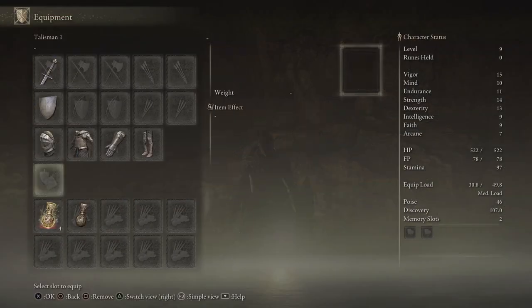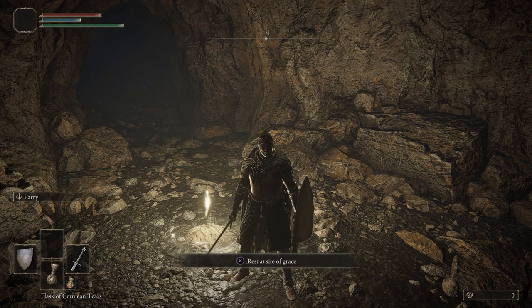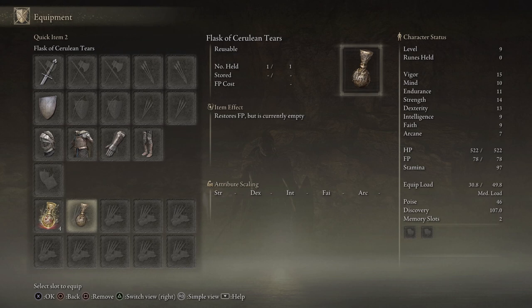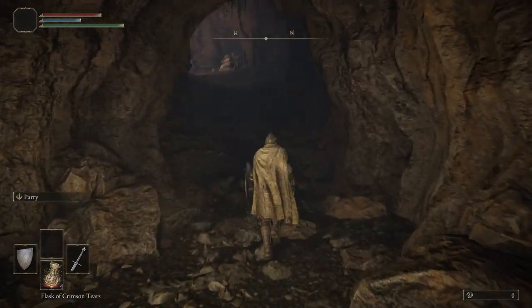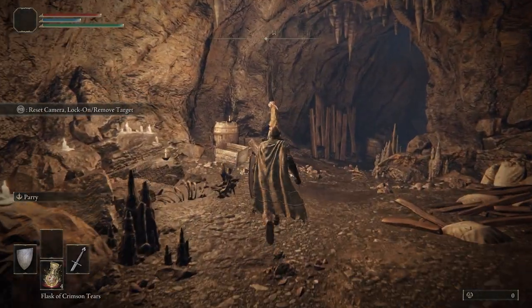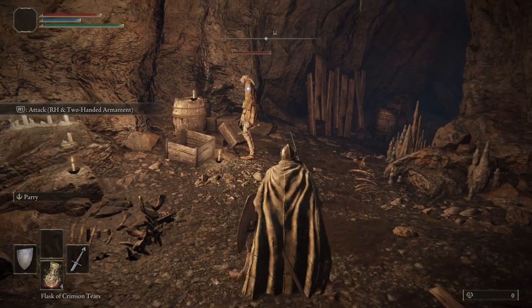Let's go into Equipment. Down here are our quick slots. If we press down on the D-pad we can switch between what we want to use. We don't need the Cerulean Flask on here because we're not going to use it — it's empty and just taking up space. You can press Square to unequip that. Right here is our first enemy of the game besides the boss that killed us. You can hit R3 to lock on.